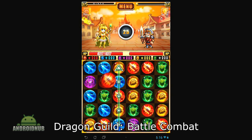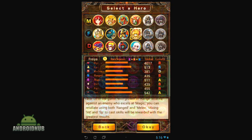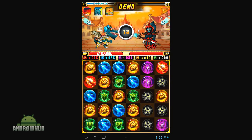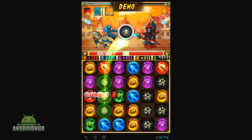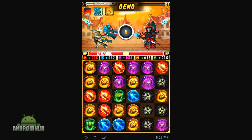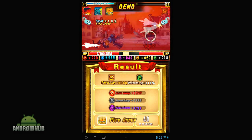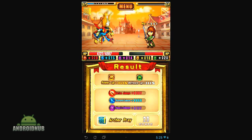Next up we have Dragon Guild Battle Combat, a 3D puzzle-based RPG published by Skyboard Apps. In this game you choose one of many heroes and go through maps fighting enemies in puzzle-based combat. Basically you match up tiles representing attack, defense, ranged attack, magic attack, melee attack, and that kind of stuff. You have 30 seconds to match up combinations, and then after 30 seconds you watch your character actually attack. It's a fairly interesting game — not too original, but there are quite a few maps and levels to go through.